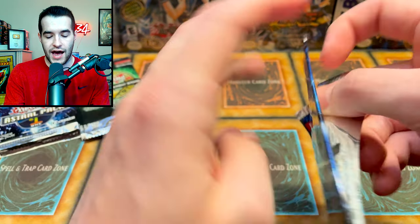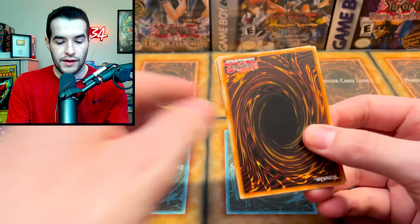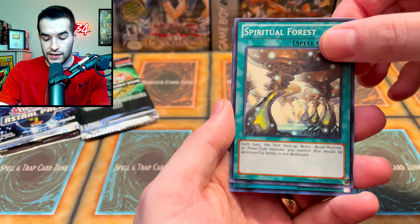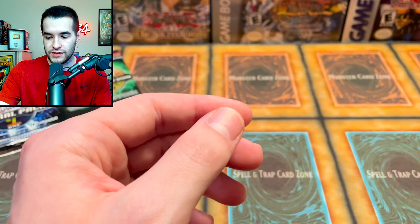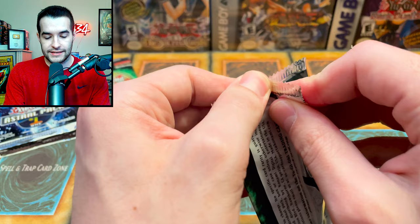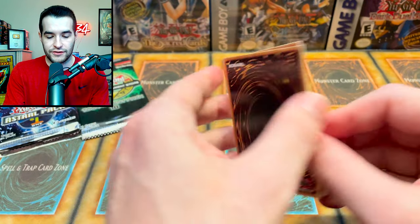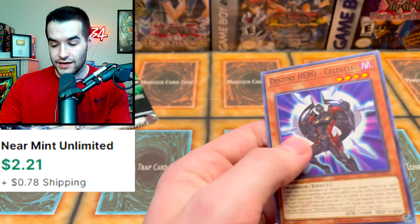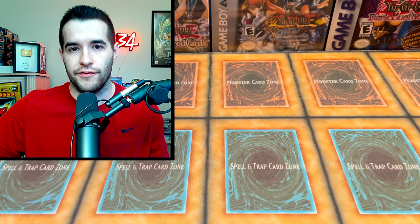From Astral Pack 1 we got Astral Barrier, Spiritual Forest, and Moray of Greed — first time pulling that one, worth maybe two bucks. OTS 18 has been pretty solid overall across about 15 packs. We got Phantom Knight Monk of the Tin from OTS 18 — I think that might actually be worth something, though it may have gone down. About eight packs remaining.